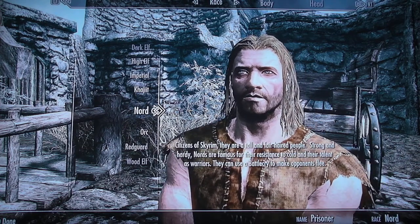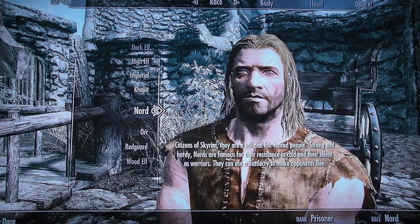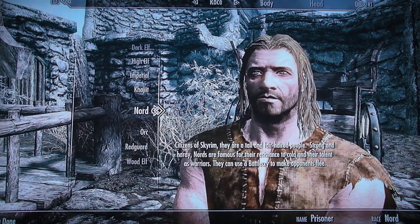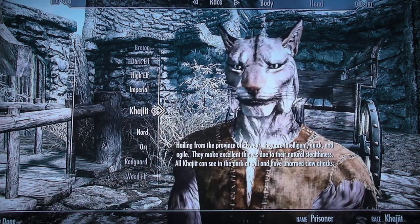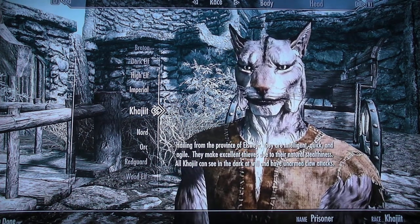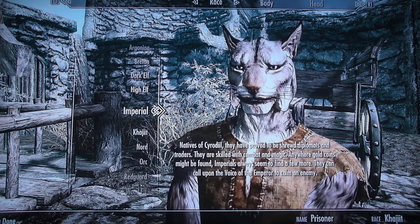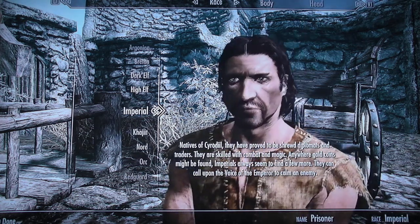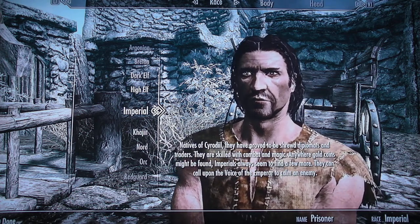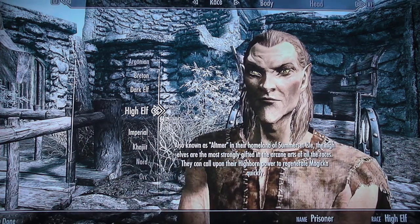We need to choose a race. Nord — citizens of Skyrim, tall and fair-haired, strong and hardy, talented as warriors, can use a battle cry to make opponents flee. Khajiit — hailing from the province of Elsweyr, intelligent, quick and agile, excellent thieves, can see in the dark and have unarmed claw attacks. Imperial — shrewd diplomats and traders, skilled with combat and magic, can find extra gold coins; can call upon the Voice of the Emperor to calm an enemy.